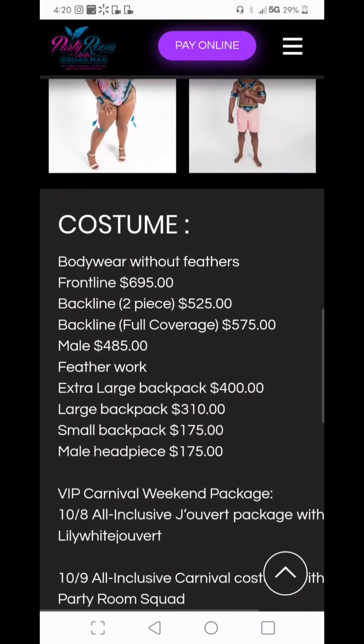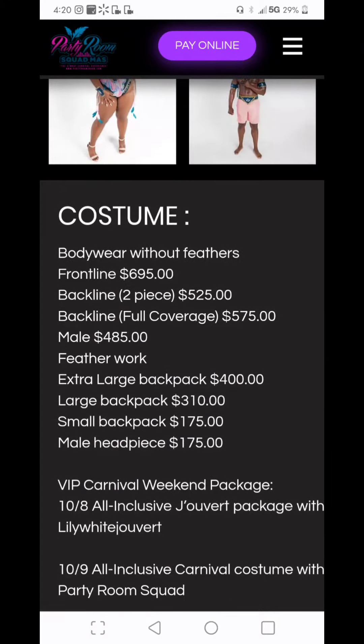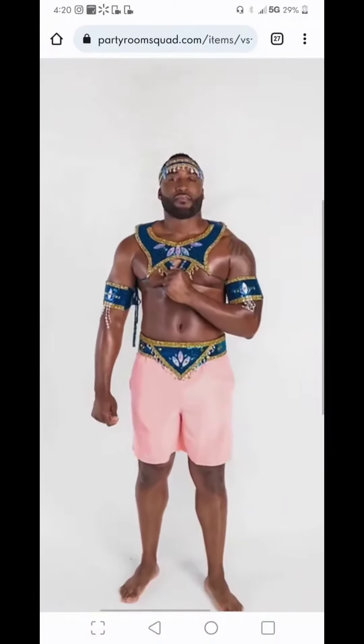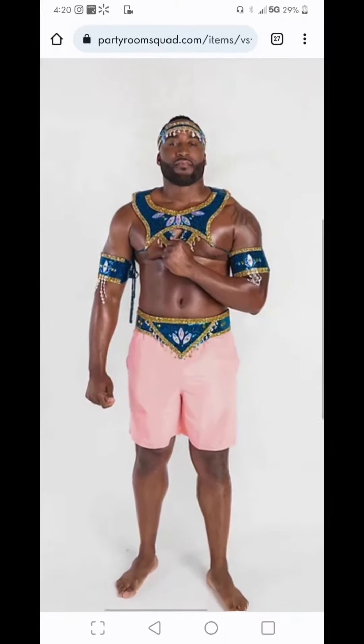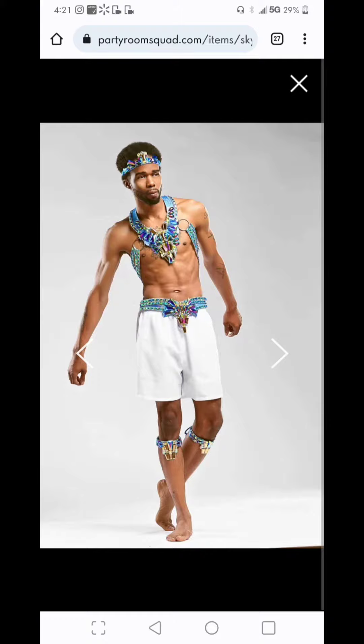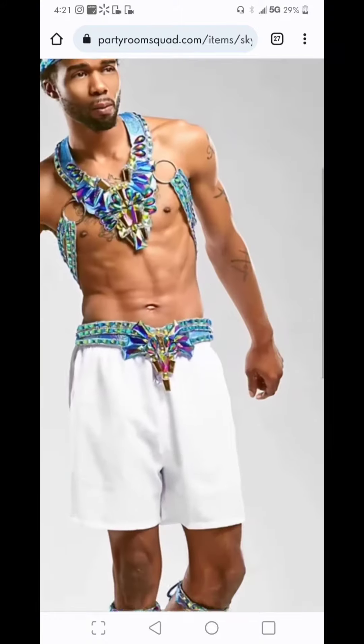This is Section Empire, priced at $185. You can add a headpiece for $175 on this one. I like the pink shorts, but this is not one that I'm going with. This is Section Lost Star — I like this one.